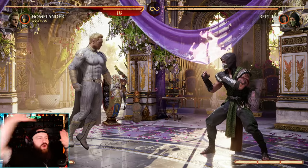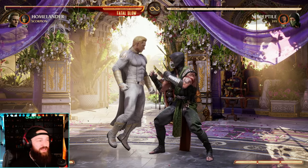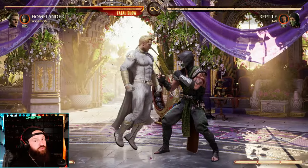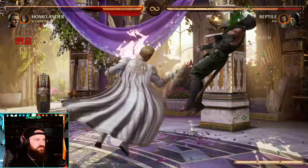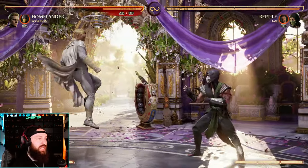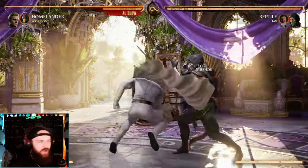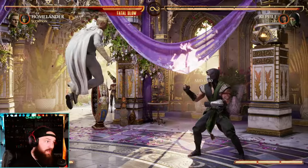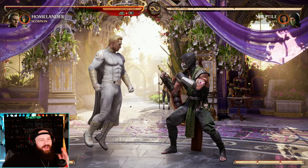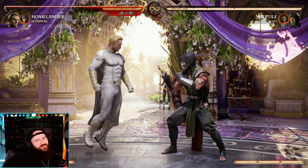Besides the zoning strategy, what else does he have? Your biggest thing is to keep your opponent guessing by going lows and overhead. How you do that is with the fly dash — you can throw out four to four and go into fly dash, but you can also fly cancel into an overhead. If your opponent's blocking all that, it's not a bad thing to throw it out and go for the overhead. Then you're in flight mode, so you can just start zoning. Get in their face, cause pressure, get flight, now zone them out. Just start lasering — that's literally how Homelander plays.